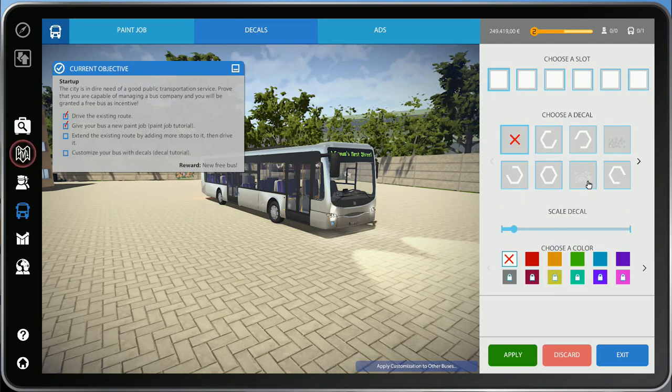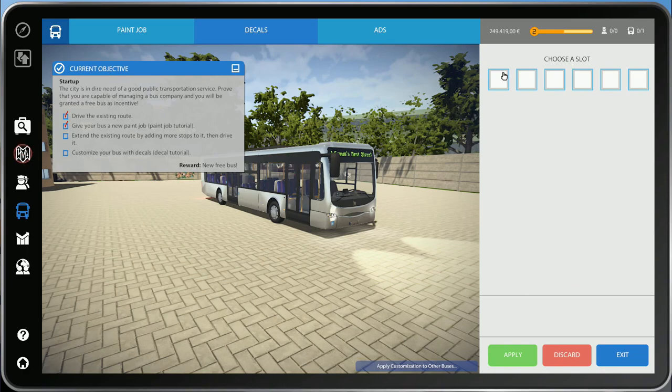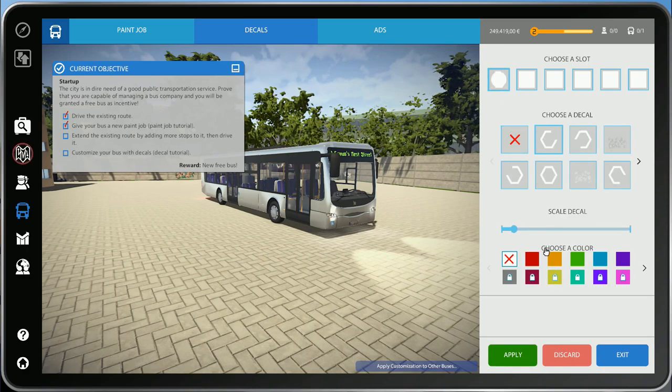Customize your bus with decals - we can do that right now. To be honest I'm just going to chuck anything on. A red one - how do you do it? Just put it on the bus - like that. We'll just stick it there, that'll do. That looks better. Just to get the ticks in the box, that's all I'm doing that for.